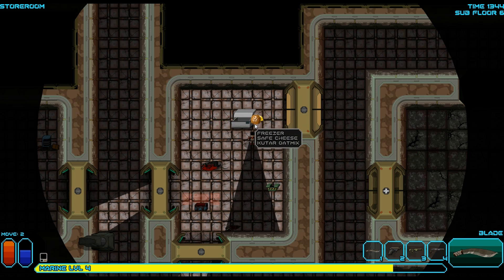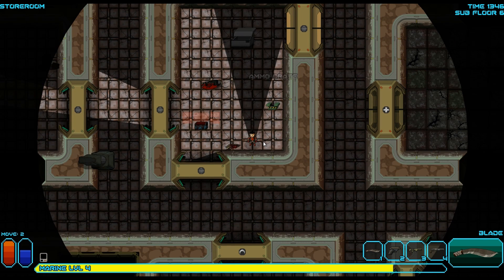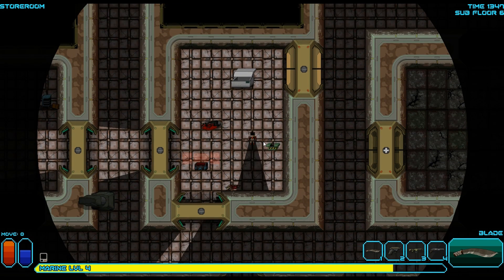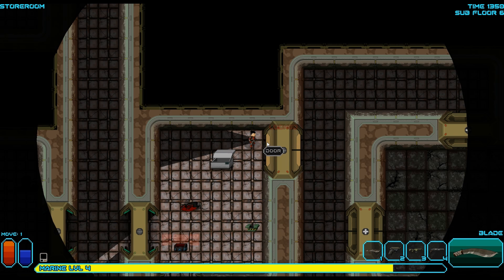Alright, what's this? Safe cheese and Kutar oat mix. Well, we can make some sandwiches from that probably. Oh, I forgot I had a shotgun.